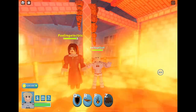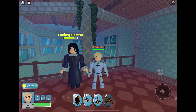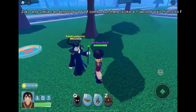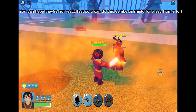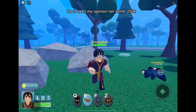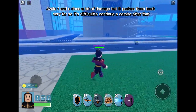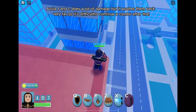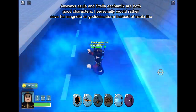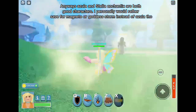In my opinion, don't buy FF Human Torch — his attacks don't do much and they have a long cooldown. Zuko and Stella can almost do an F-Z-F combo, but there's about a 1-second wait from Z to F. You can hope they're not really fast so you can do this combo. He's okay in my opinion but not worth 250k. Azula's F and C does a lot of damage but pushes them back very far, making it difficult to continue a combo. Anyways, Azula and Stella Enchantix are both good characters, but I'd personally rather save for Magneto or Goddess Storm instead of Azula.